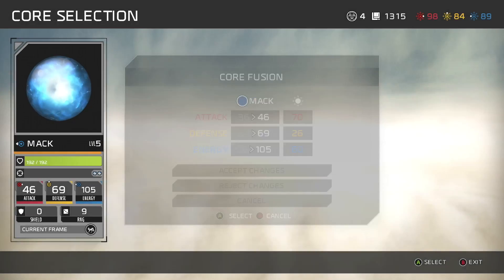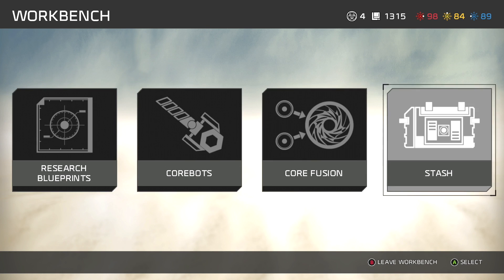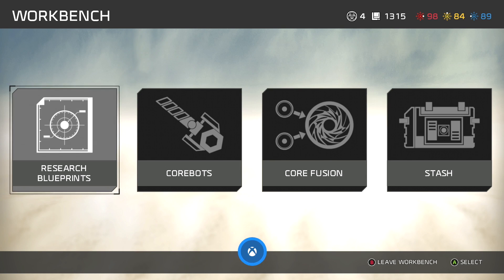So go ahead and set the changes, because that's all I'm going to do. And guess what? You're going to get an achievement for this, because you just got to do everything you want to get achievements in this game, apparently. So boom — Stronger and Stronger. There it is, 40 gamer score.